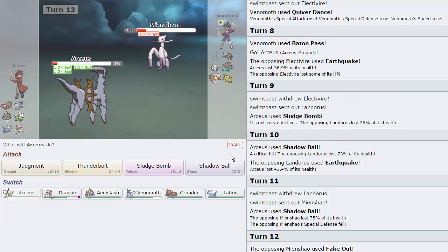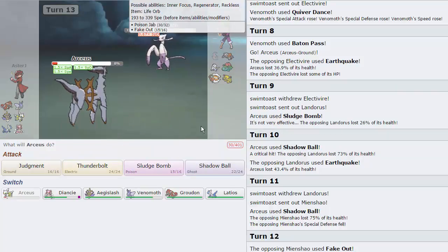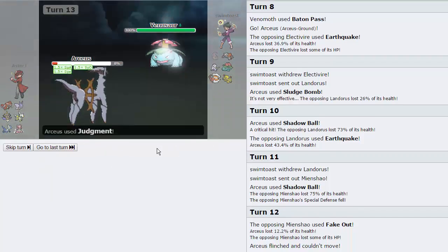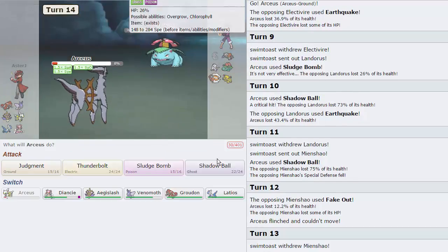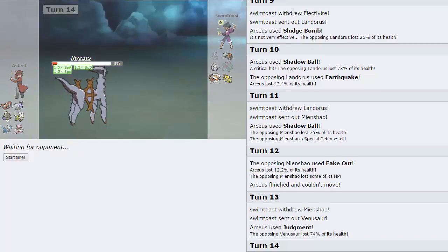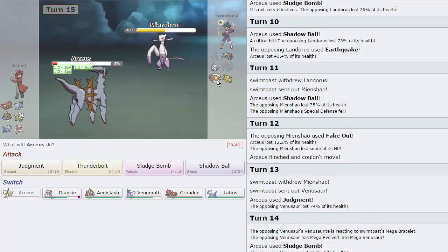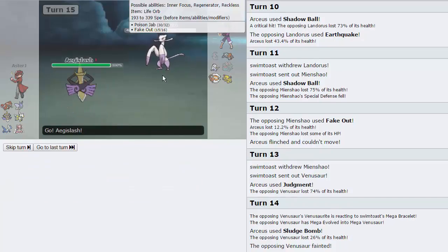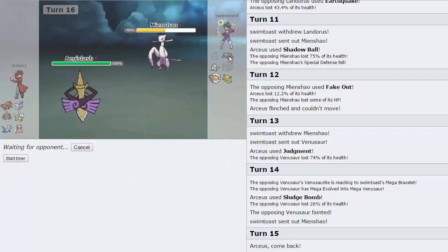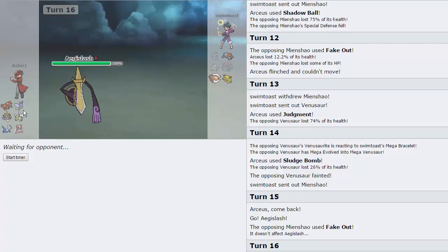I clicked Sludge Bomb by accident — I didn't want to do that. I'm assuming he's Regenerator with Life Orb. So I'm just gonna go for a Judgment here, trying to catch the Venusaur — and that's gonna do 74%, put him in range of Sludge Bomb right here, which is going to be able to knock out his Venusaur. We do have Aegislash so I could switch into that on the Fake Out. I definitely want to keep Arceus, so I am just gonna go into Aegislash as he clicks Fake Out — awesome.